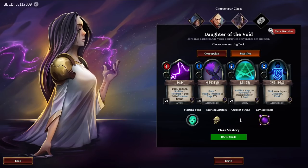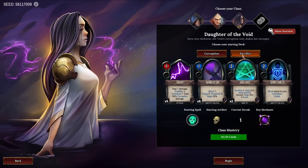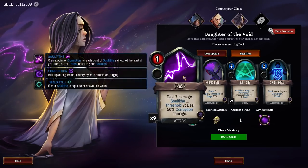Here is the Daughter of the Void, the third class, and we are going to be going for the Sacrifice deck. We have Grasp in this deck — deal 7 damage, Soul Tithe 1. When you gain Soul Tithe, you gain a point of Corruption for each gained point of Soul Tithe. At the start of your turn, you suffer threat equal to your Soul Tithe. So it is an active negative that you are taking, but it gives you the ability to hit Thresholds. If your Soul Tithe is at or above that value, trigger the conditional. So this is deal 7 damage, Soul Tithe 1, Threshold 7.